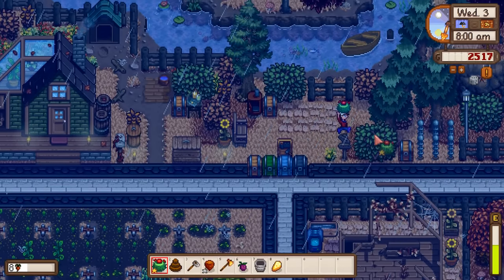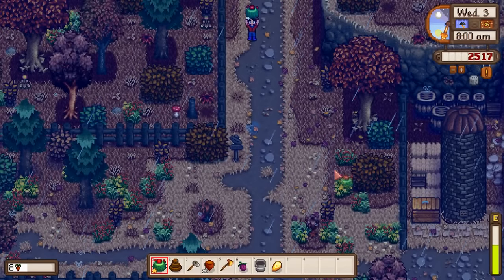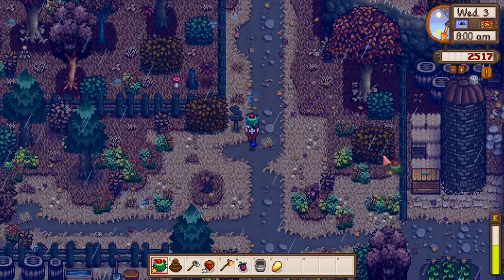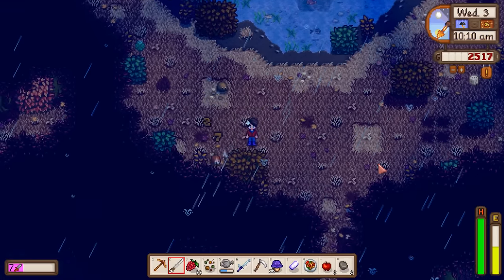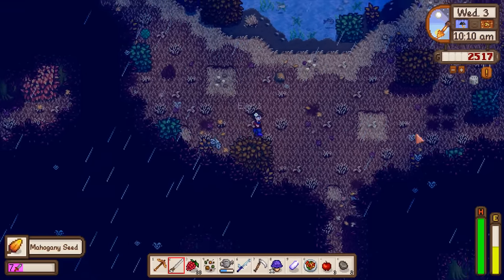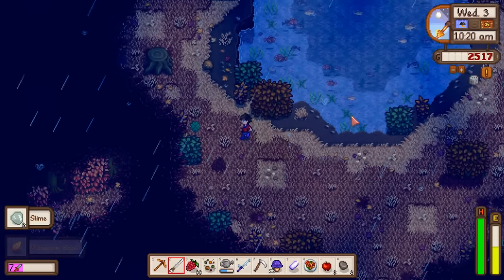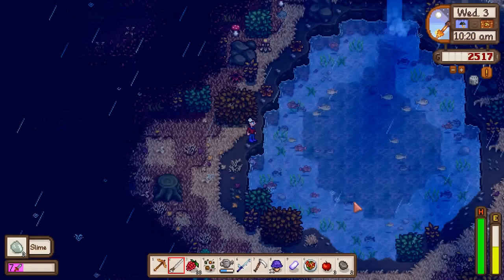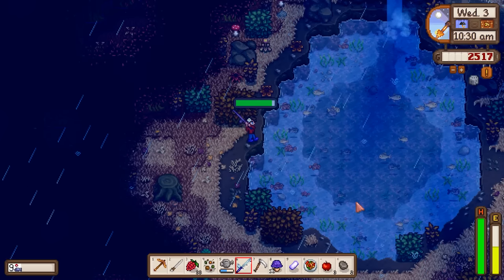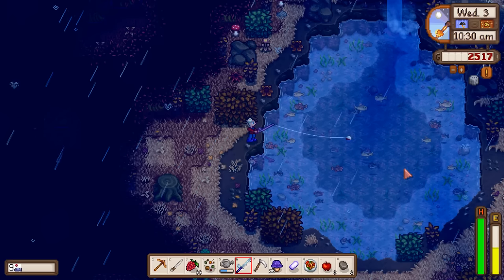A trip to the community center might be in order since we have quite a few things to donate. First I want to look through Cindersap Forest to find the last fall forageable we haven't found yet - blackberries. In the secret woods there are orange fall slimes. I need to catch the catfish and the wood skip - still haven't caught that one.